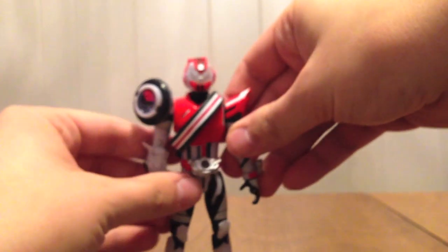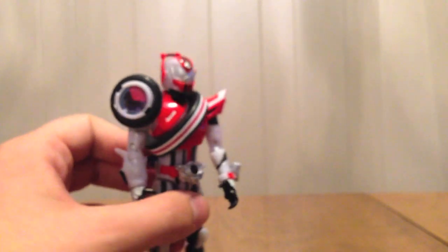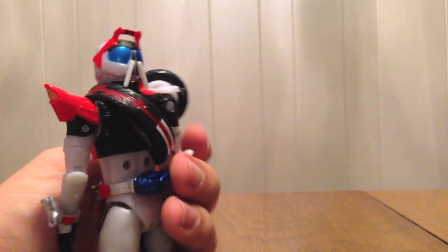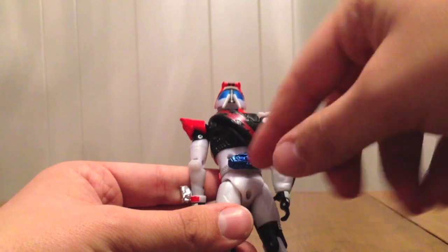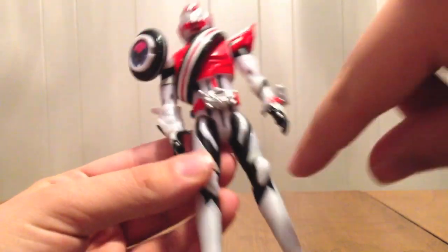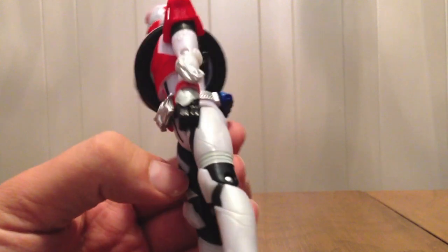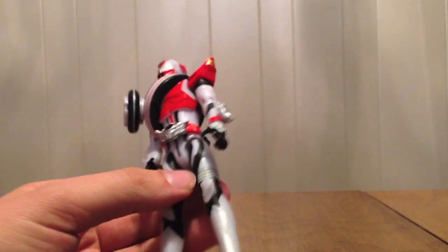So here we have Type Dead Heat. We got Drive's helmet, and you can see Mach's head behind there. If the tires are lined up correctly, it looks like this in the front and the broken one in the back. We got the Mach driver in the back — that's how we're going to switch him to Mach, which we'll show in a minute. We got the Drive driver in the front with the D for Dead Heat, leg armor, all that good stuff. It's all the same articulation that your other TK figures have. And here, of course, is the shift brace with shift dead heat in it, which is pretty cool.